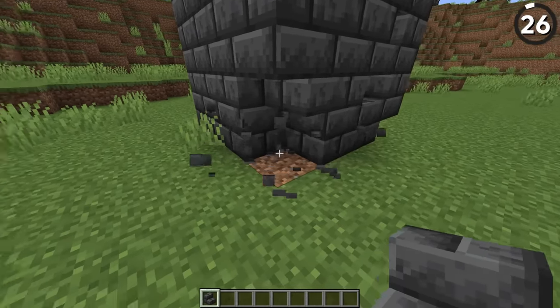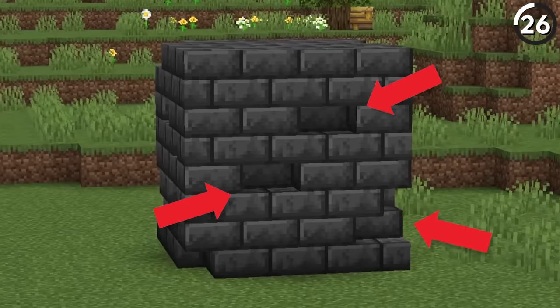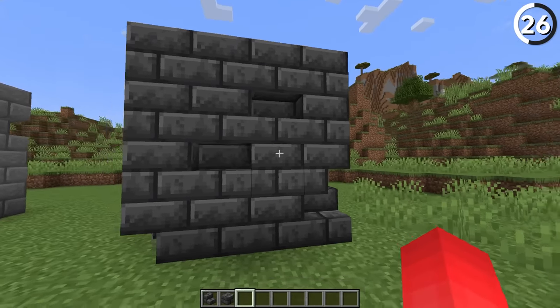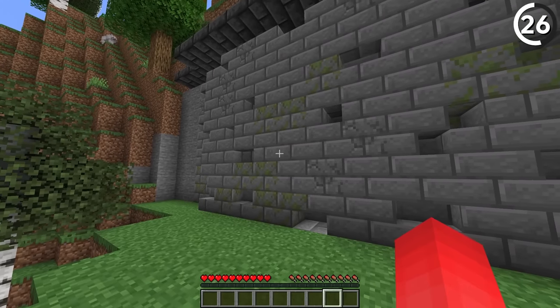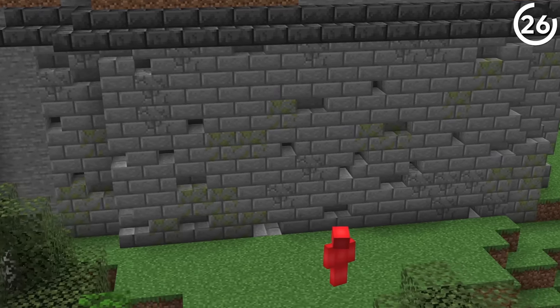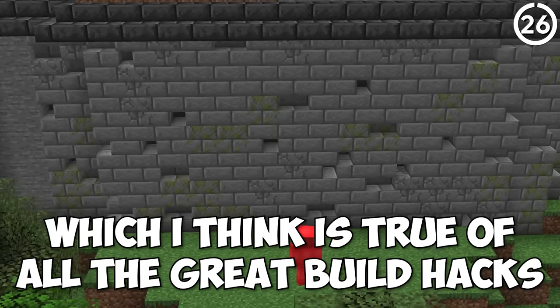By taking brick stairs and alternating them in a pattern, we have it in just a way where it looks like there's a brick missing from each of the steps. Not only is this a funny thing to put in your world, but when mixed into a wall like this example, it actually adds convincing depth. When you zoom out, it might even leave some people wondering how you built it — which is true of all the great build hacks.